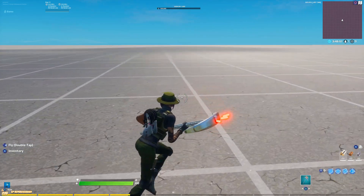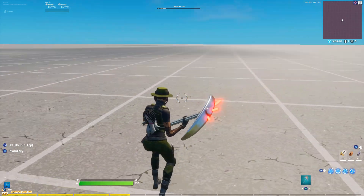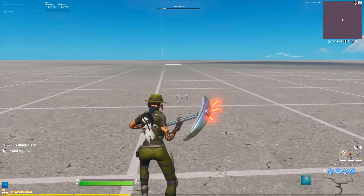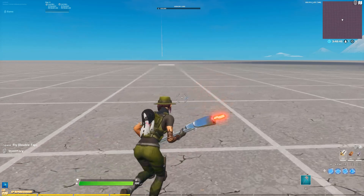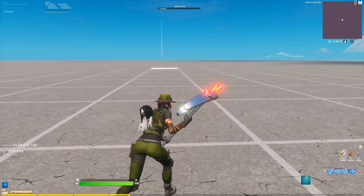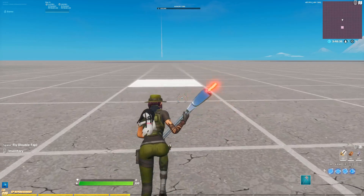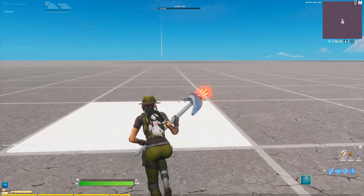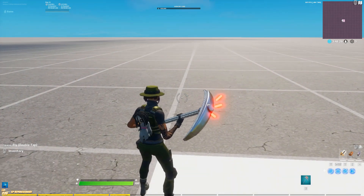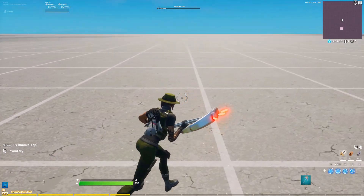This is important because say you're getting shot at — it's going to be a lot harder to get hit when you can strafe like this. Now this is what strafing on keyboard and mouse looks like. I'm on keyboard and mouse and I'm going to try to do the same thing. You see how I can't even reach the corners? That's because keyboard and mouse has a weak strafe strength. Now this is keyboard and mouse on double movement — you see how I can hit every corner now.